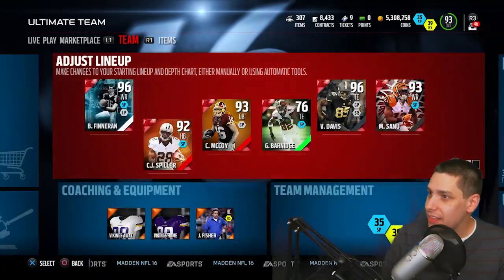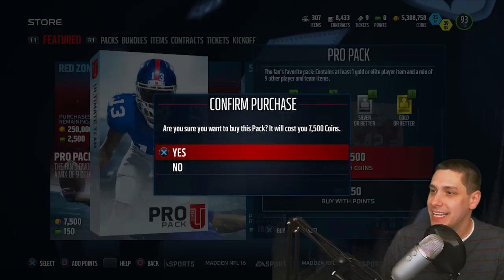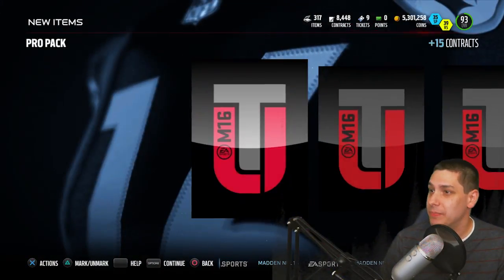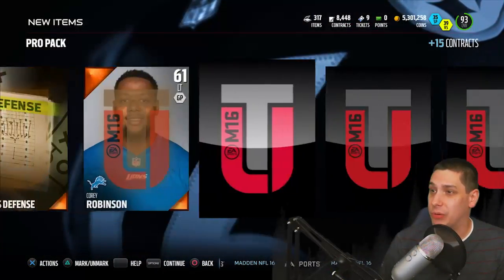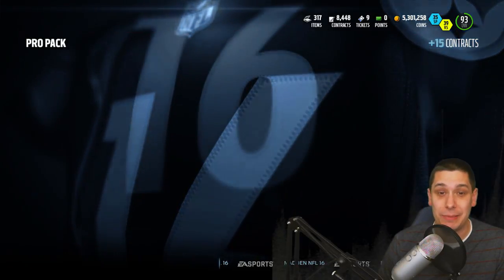So anyway guys, that is what we're gonna do today. We're gonna try and open up some of these things - we're just gonna go standard pro packs to start off and then we'll wrap it up with a red zone pack at the very end. Hopefully we'll get some good luck today. We haven't had a lot of great luck lately. I'm really hoping for this Xavier Rhodes though - I actually think this Xavier Rhodes might be a card that I could start on my team right now.